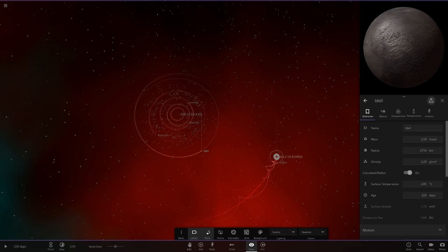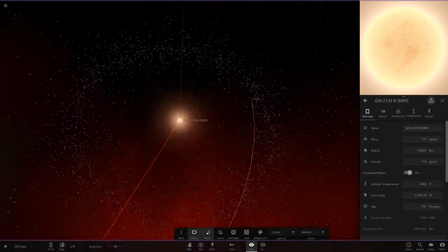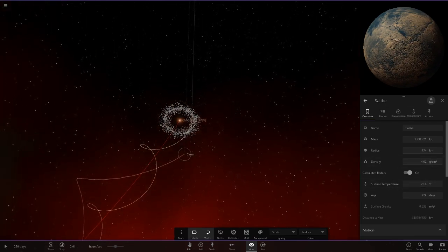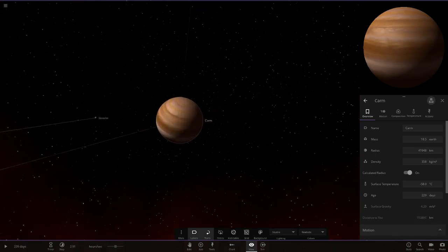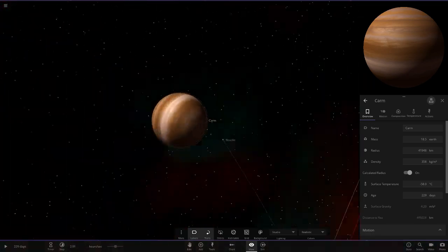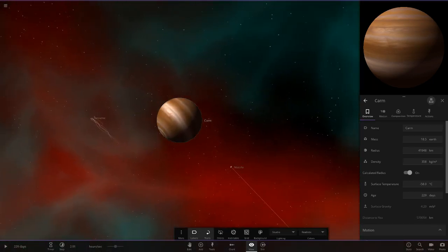Moving out to the first star - it's a red dwarf by the looks of it. It's also got its own little asteroid belt and a planet here. Not too bad in temperature, actually - it's at 25 degrees. There's another object over here - wow, that actually looks really cool. That could probably be quite a good custom Jupiter if you changed a few things. If you added a red spot to that, I reckon that would look quite good. Nice modded bands right there.